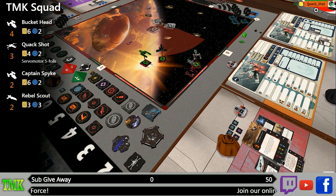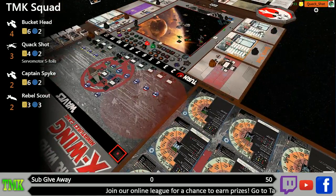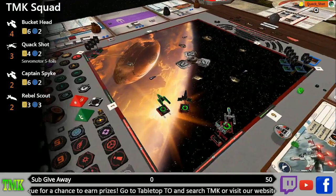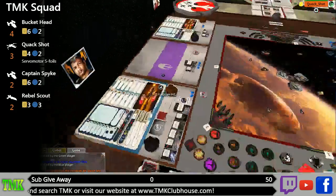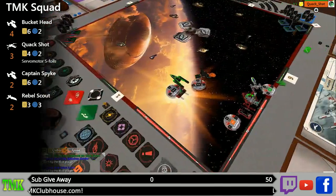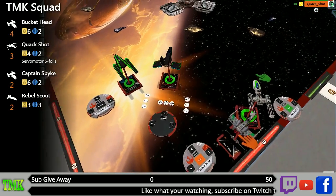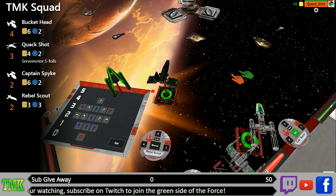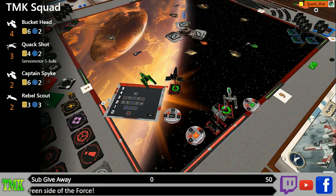Starting round one. The rebel scout should do a three bank or maybe a one straight to keep it positioned. The satellite is at range two — we need to reduce it but not destroy it. We should not destroy any satellite accidentally or we risk drawing the holonet receiver token and failing the mission. The sensor arrays have zero agility and five hull, but one ion token disables them.